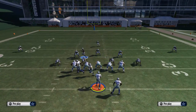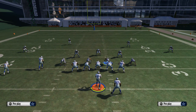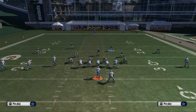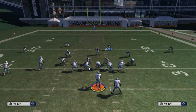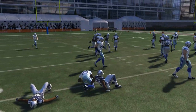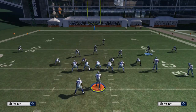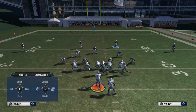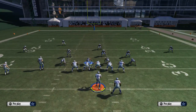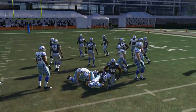Now the flipped version: we call cover three sky, flip the play for left side pressure, base the line, pinch the defensive line, crash them down, spread the linebackers, and globally blitz the left outside linebacker. I bring the safety down into the box and place him on a quarterback spy for user control purposes. We blow that run up in the backfield again. Against the inside zone the same way, the safety comes down and blows it up.